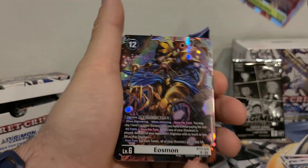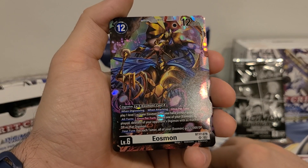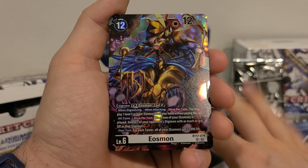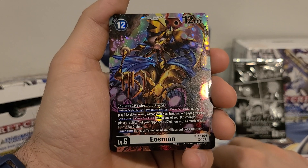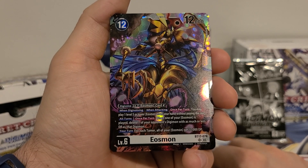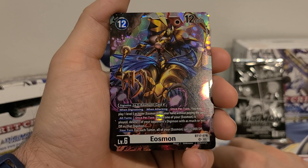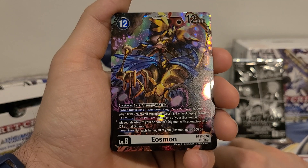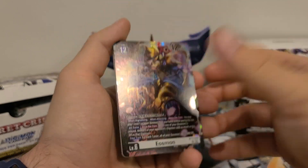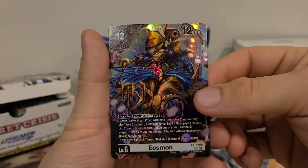We got Esomon super rare — very cool. This is level 6, 12 play costs, 12 digivolution, 12,000 DP. Digivolve from a level 5 Esomon for a cost of 4. When digivolving or when attacking, once per turn, you may play one level 5 or lower Esomon from your hand without paying the cost. All turns, once per turn: when one of your Esomon is played, delete one of your opponent's Digimon with as much or less DP as that Digimon. Your turn: for each tamer, all of your Esomon get plus 1000 DP. This one is helping the Esomon very much in my opinion.